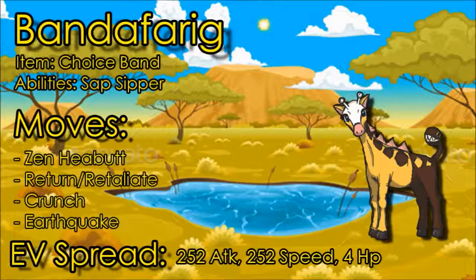Sap Sipper is a really good ability to use on Girafarig. For the EV spread I would go with 252 Attack, 252 Speed, and 4 HP — just a standard set. I feel like this Girafarig could do some work. I haven't tried it out myself but I know it can do some work and you can catch people off guard.